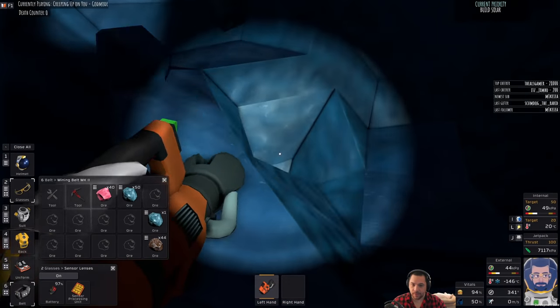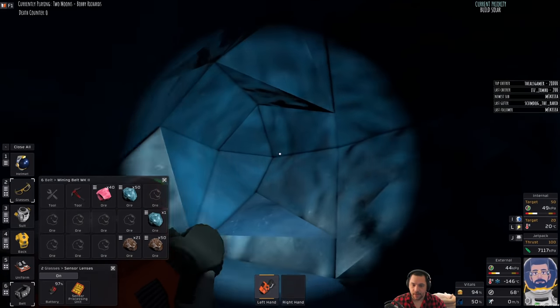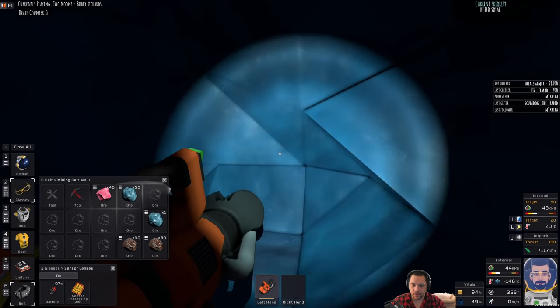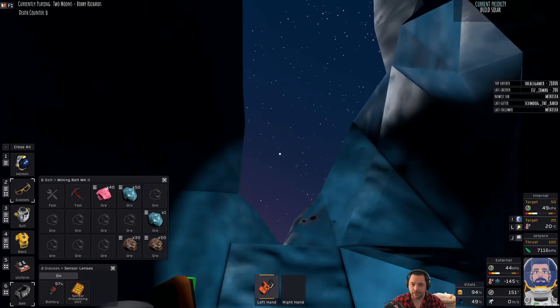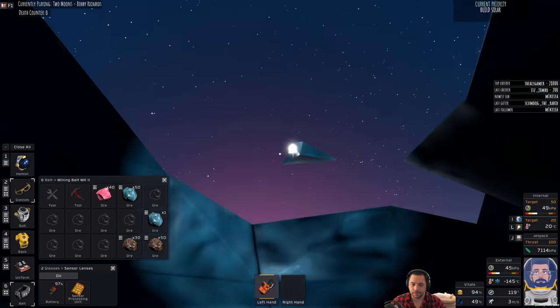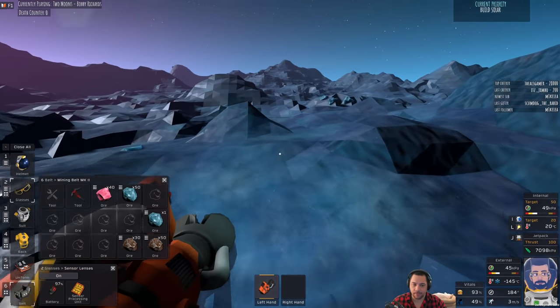I basically ran out of copper and I'm very low on iron. I hope I have enough steel for the project — I should. I might need silicon as well. I'm gonna try to just rush through this as fast as I can. I have a concept of how I want it. But it's also gonna somewhat depressurize my base, and I'm okay with that.